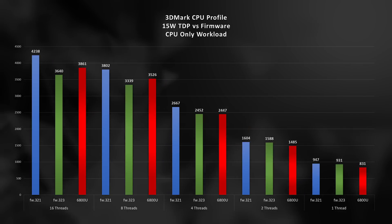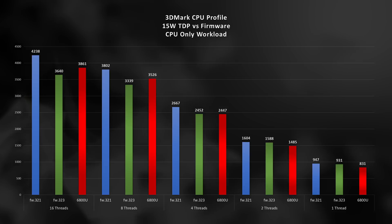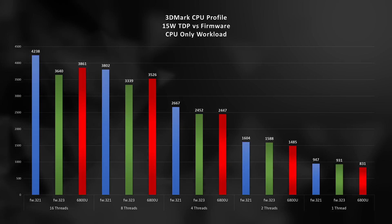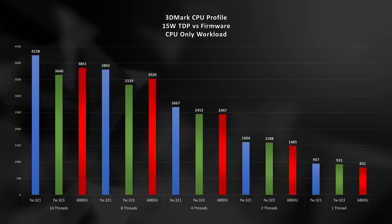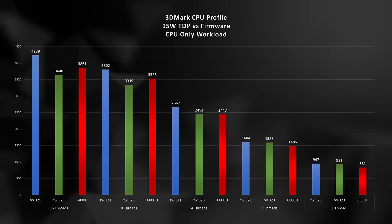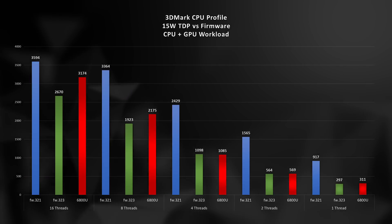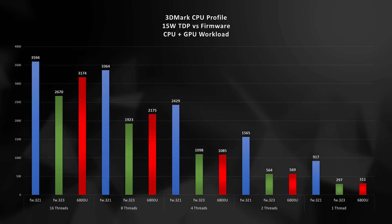Dialing in my recommended mode for the Ally — 15 watts — again shows a dramatic shift between the two firmware versions. The profiler alone sees 16, 8, and 4 thread performance drop for the Ally, though the 6800U only performs better with the higher thread count applications. In the CPU plus GPU workload, we see very similar behavior as our 10-watt example, and our 4-thread result now lines up with the 6800U.